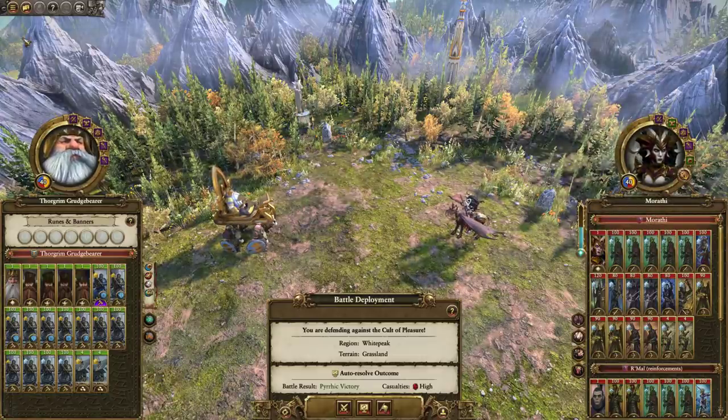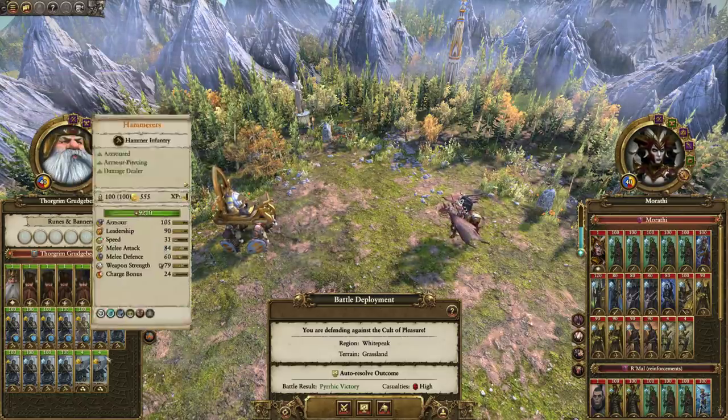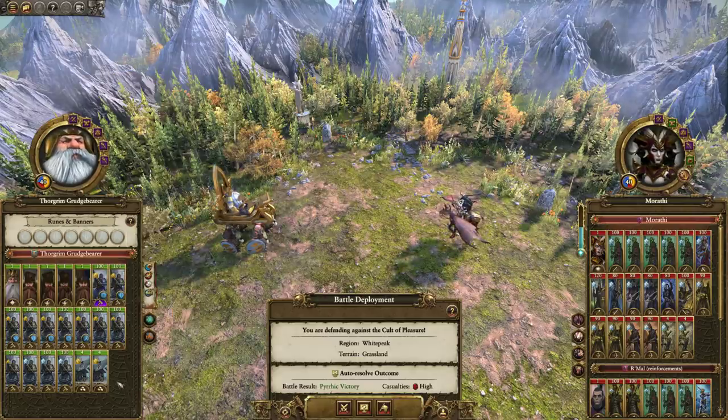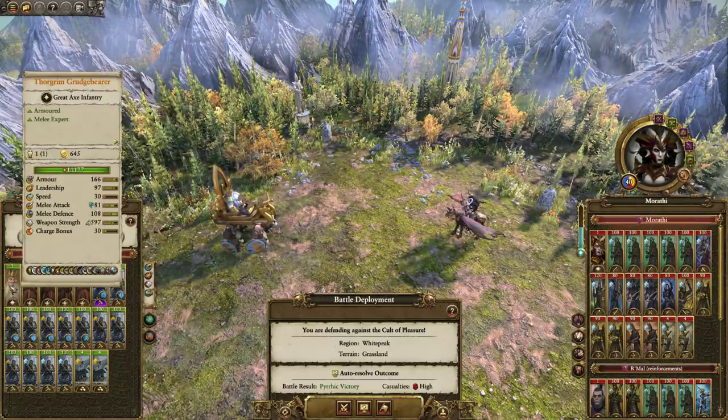Legend of Total War here, and today we've got a Rate Your Doomstack video covering a Thorgrim Grudge Bearer Hammerer Doomstack, where we've got 13 Hammerers, one of which is the Peak Gate Guard, 2 Organ Guns, 4 Runesmiths, and Thorgrim Grudge Bearer.